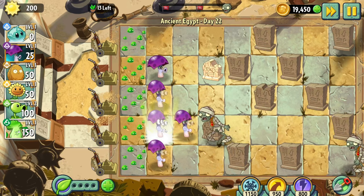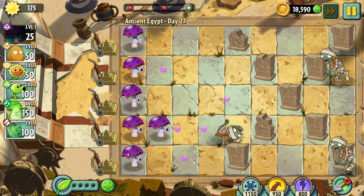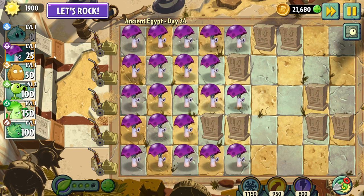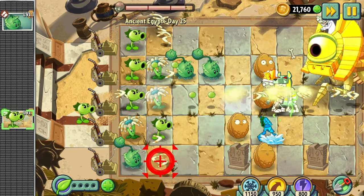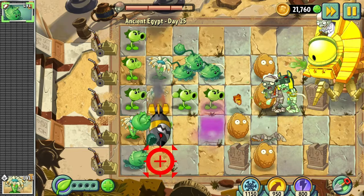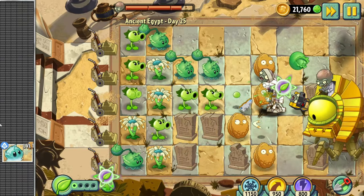Day twenty-three is a very simple, easy normal level from earlier in the challenge. For day twenty-four we have another plan-your-defense level — same strategy: place as many Shy Shrooms down as possible and it's pretty easy from there. Day twenty-five is the gimmicky boss level, and that's going to be the end of today's video. Hope to see you another time — peace!